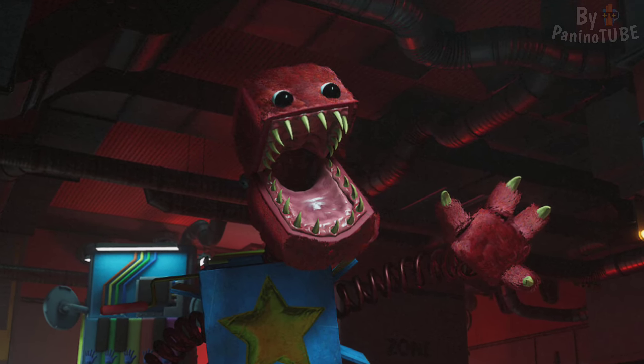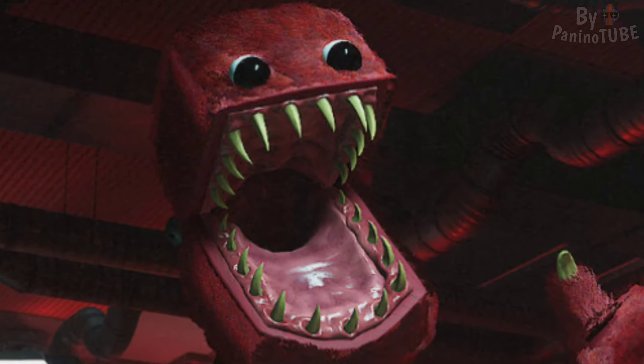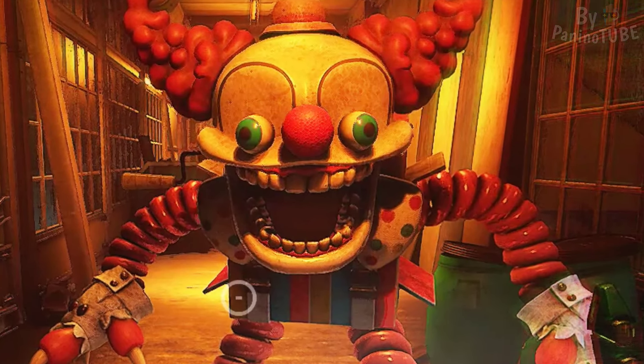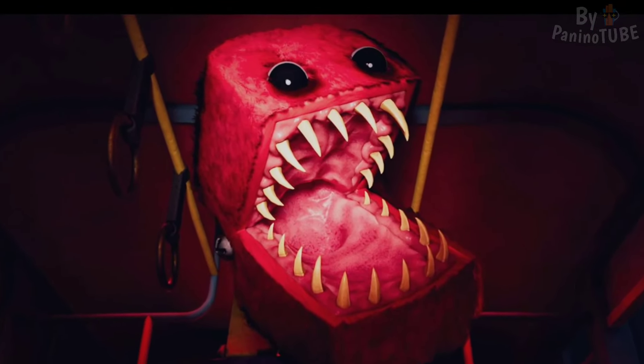Although Boxy Boo does not make his official physical appearance in Chapter 3, he is briefly shown in the VHS 'The Hour of Joy,' where he attacks and kills employees just like the rest of the toys in the chaos. This confirms that he is a canonical character in the Poppy Playtime universe, adding further depth and making him even more intriguing for players.